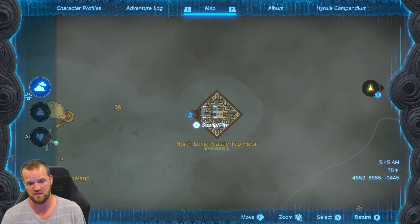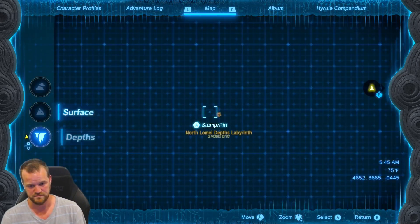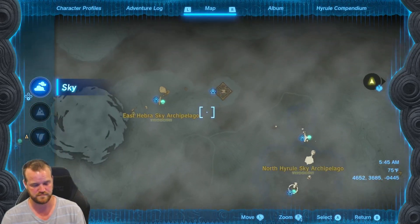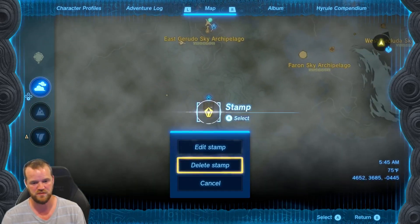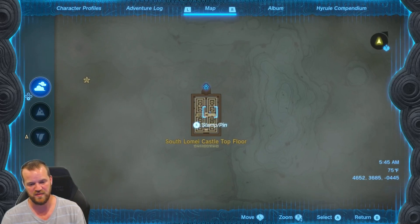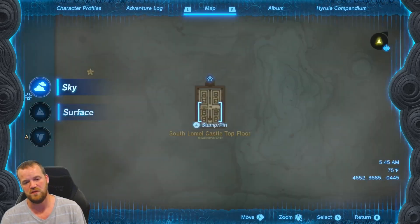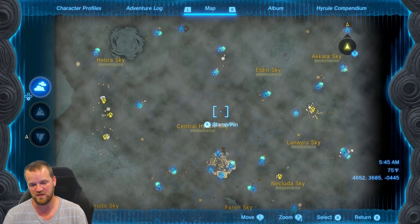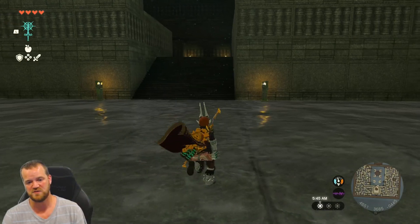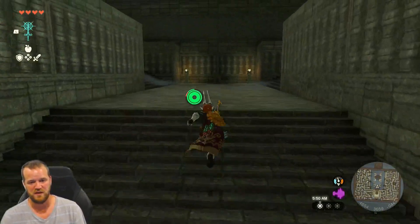You repeat that pattern for all three locations. There's the Northeast one, then the North Lomai Labyrinth, and the third is down in Gerudo — the South Lomai Labyrinth. When you go down to the depths at the base of each one, there will be a Flux Construct 3 that you need to defeat.